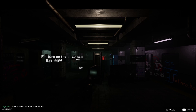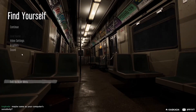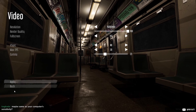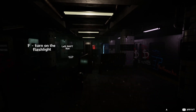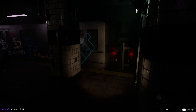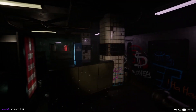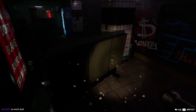Checking controls: F turns on the flashlight, left shift to run, control to crouch. The motion blur is heavy - this is a horror game so that stuff is usually enabled by default. The run doesn't feel like a run. There's a lot of dust - or maybe flies. Never mind, it's dust.